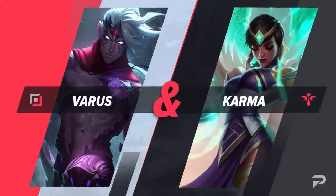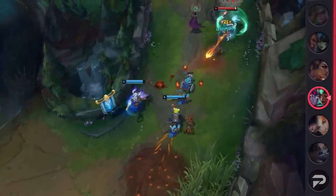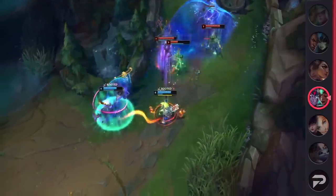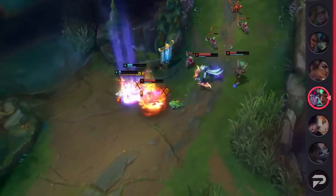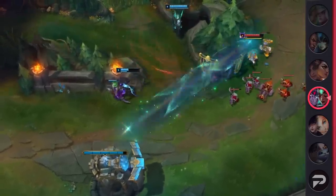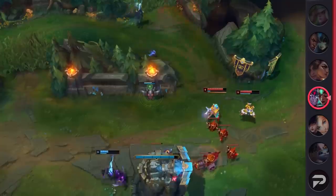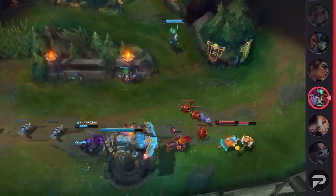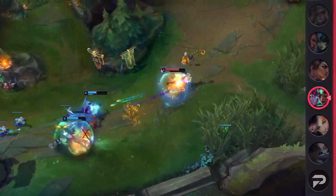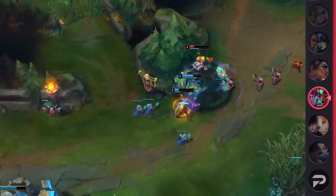Moving on to our next duo, we've got Varus and Karma. This powerful pair is known in the competitive scene for their ability to get wave priority, take aggressive fights, and overall win nearly every lane. While they can be difficult to get used to at first, utilizing both of their kits properly makes the game really hard for the enemy. Varus is able to utilize his ultimate to pick off enemies and easily clear entire waves. Karma offers a powerful early game that not only gives you wave priority, but she also deals quite a bit of damage thanks to her Mantra Q. Together, they can kite out an enemy and rotate to every objective. Overall, if you want to follow what the pros are doing, be sure to watch out for Varus and Karma.